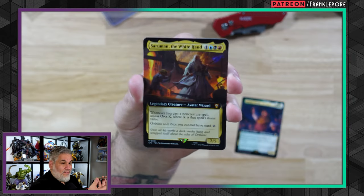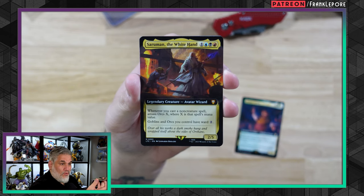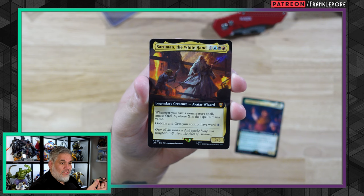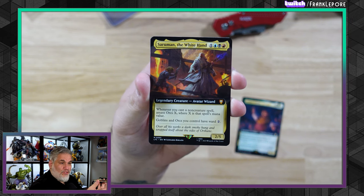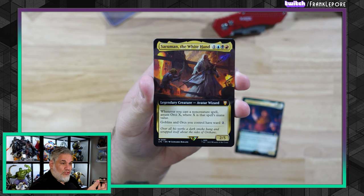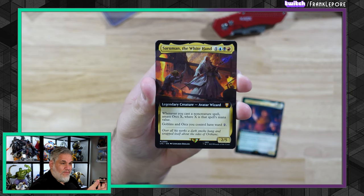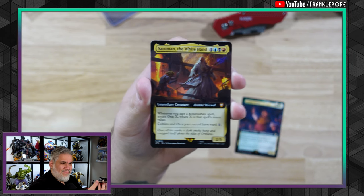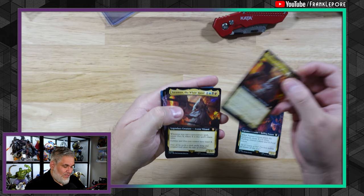And then we got this gentleman, Saruman the White Hand — a 2/5 Grixis Avatar Wizard. Whenever you cast a non-creature spell, amass orcs X, where X equals that spell's mana value. And then goblins and orcs have ward 2. So you're literally making — if you cast a 5-mana spell, you make a 5/5. That seems good. Hence why he's mythic.